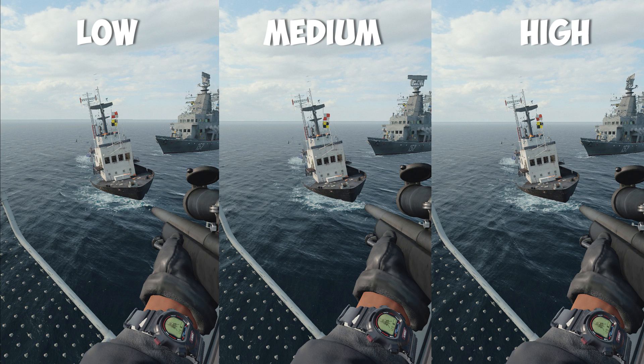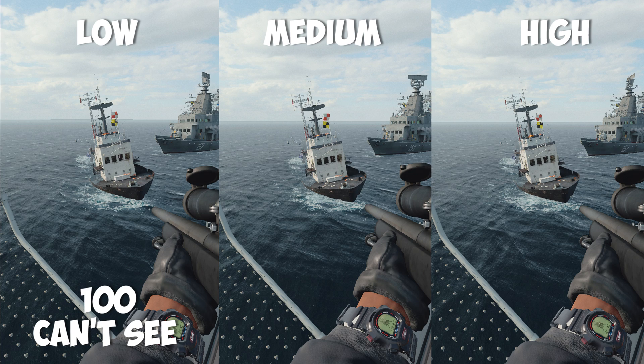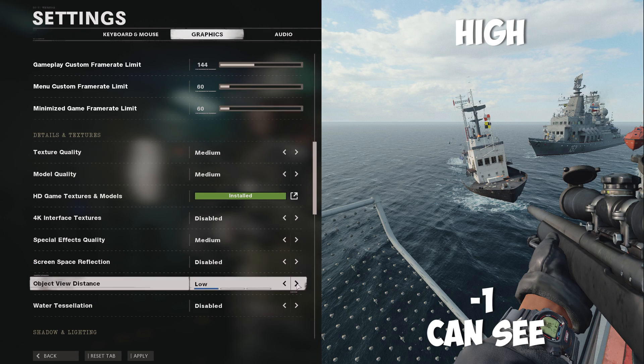With the setting object view distance, you're telling the PC at what distance that object should be drawn in. If you look at this example on screen, at low you can't see the blue object and we run at 100 frames per second. At medium, you can see it though, and we still run at 100 frames per second. But when we turn it up to high, we can still see it — probably even further — and we only lose 1 frame per second. Therefore, I chose the option high, as we only lose 1 frame.